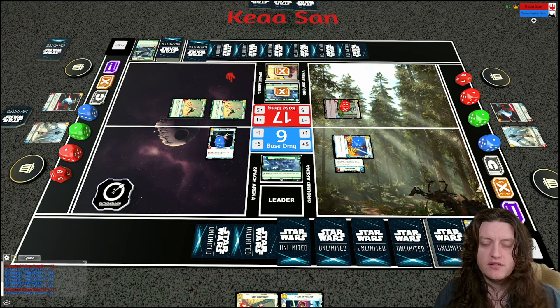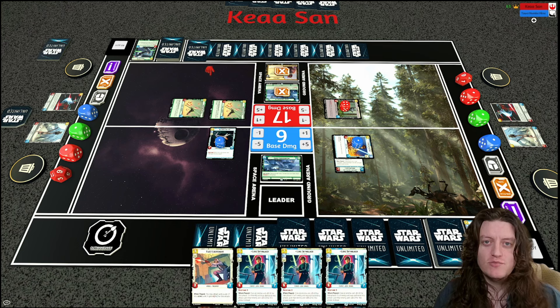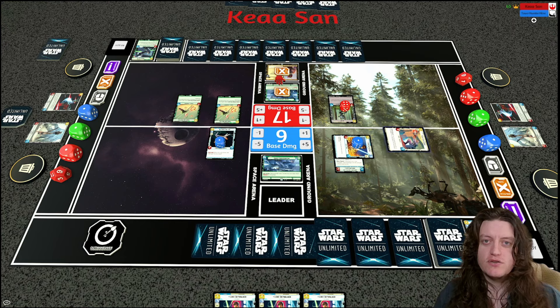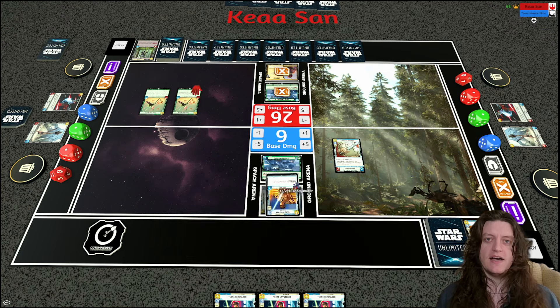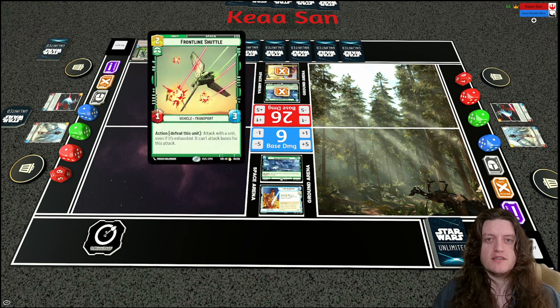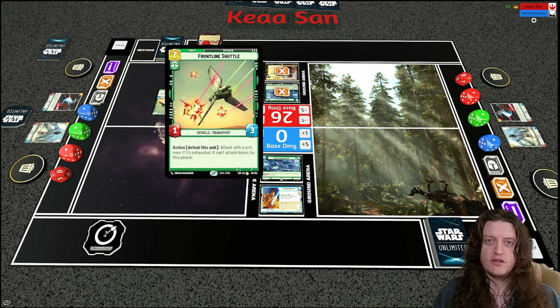My opponent takes a swing and I just take the initiative. I could have used the Energy Conversion Lab to ambush the Fleet Lieutenant, kill the AT-ST, and deal four damage to base with the Restored ARC. Amusingly I draw two more Luke Skywalker Jedi Knights. But the reason I took initiative so early is I have the Fleet Lieutenant and can use it with Luke to deal nine damage to the base — which is a win. Luke's Lightsaber was a huge play that turned the game around.